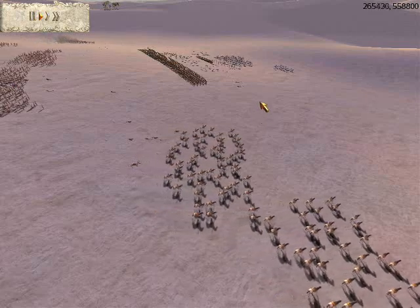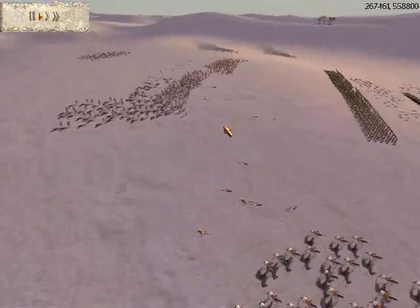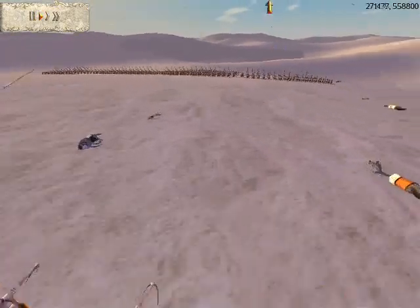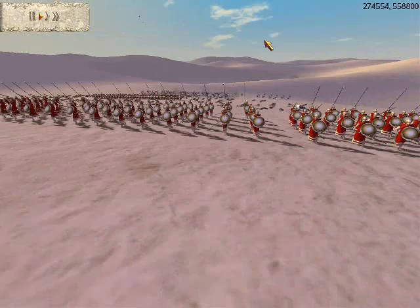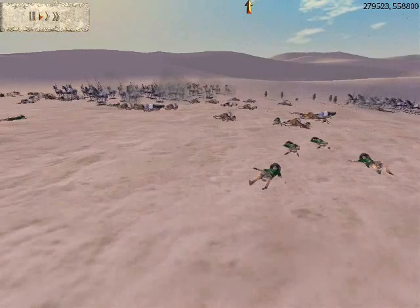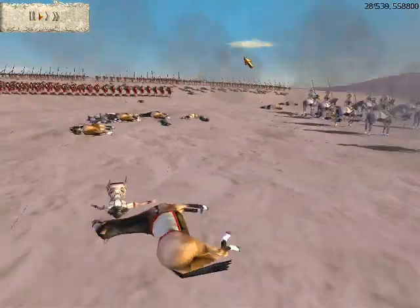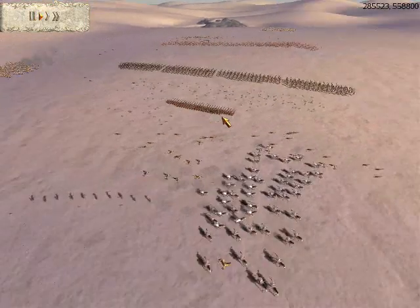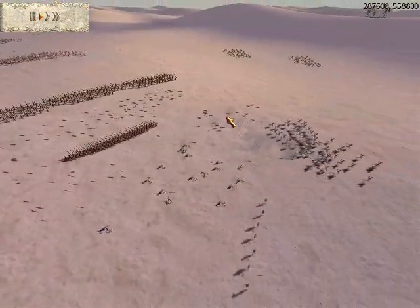You can see my archers — I'm just targeting his army right now. Let's see where my missiles land. Right now I'm just blasting away at his horses. I don't want to shoot the front of his Spartans — that's a waste of arrows. You want to shoot their sides or their flanks.